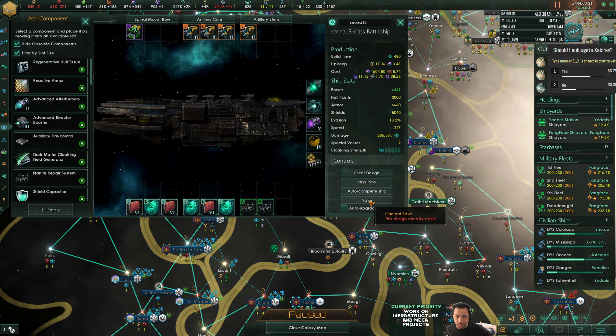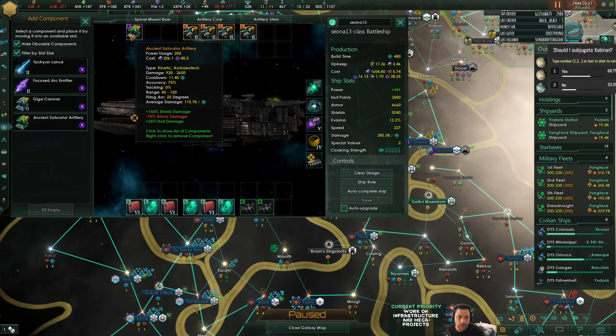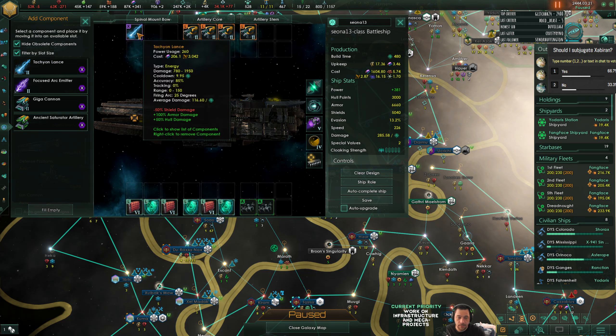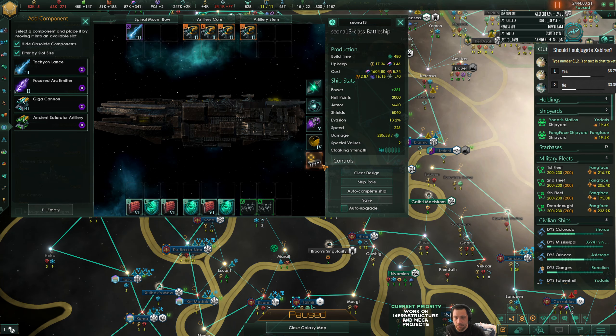There we go - so we have the new Shona. This does crazy high shield damage. Actually, neither of these weapons do good armor damage. So maybe Tack Lance is with it. Yeah, Tack Lance with kinetic artillery - that worked for me.